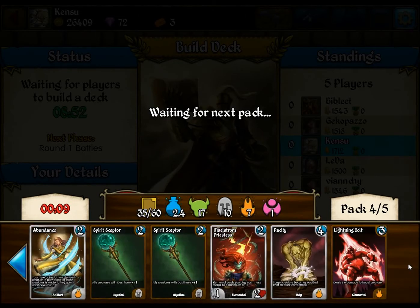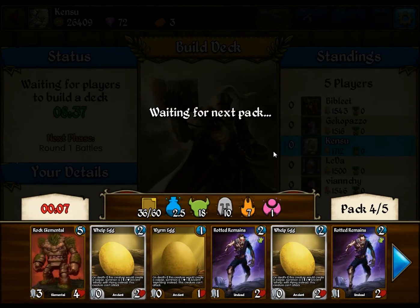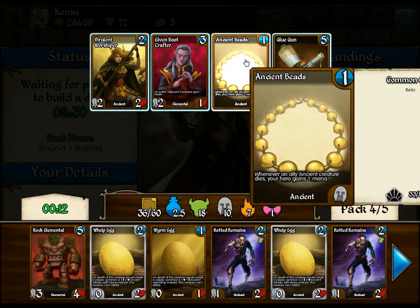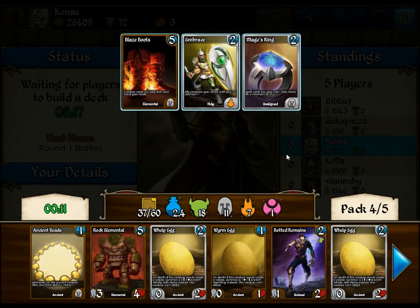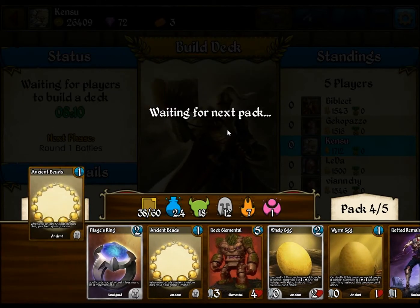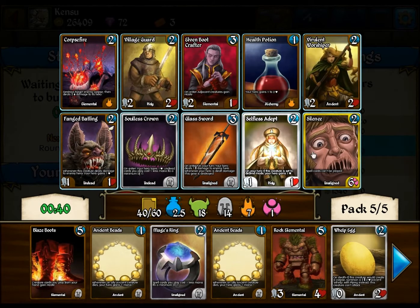We have one Egg Eater. This is our original pack. Rock Elemental Weald — we'll pick that up. I'm gonna start picking up some of these beads to go with the eggs. I know I'm kind of straying off the beaten path a little bit, but it's fun. I guess I'll snag that — I don't think I'll play it, but okay. Another Ancient Beads. Fourth Blaze Boots — I don't think I'm gonna need it, though.